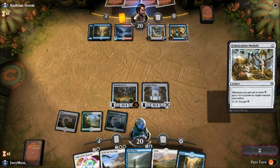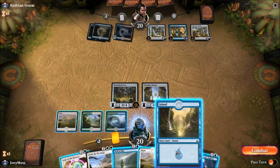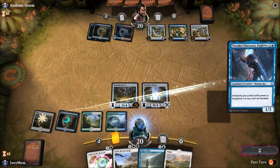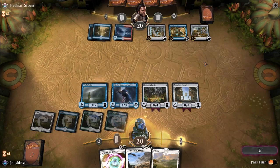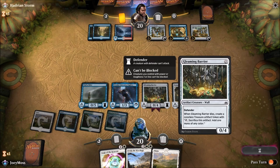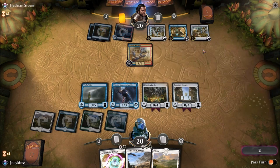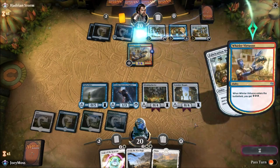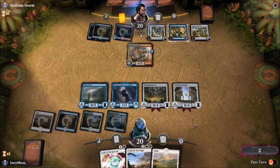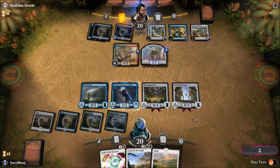We slap down Consulate Sky Gate just because of that reach — it looks like he's going to start shooting out thopters, so having something to block those thopters would be ideal. Tetsuko is down — she's part of the combo that makes our walls unblockable. Slapping down Wall of Mist as well. Really hoping, fingers crossed, we draw into Arcades next turn, otherwise we're kind of a sitting duck. He's getting that energy and it can essentially go infinite — continuously drop a thopter, get the energy, drop another thopter.